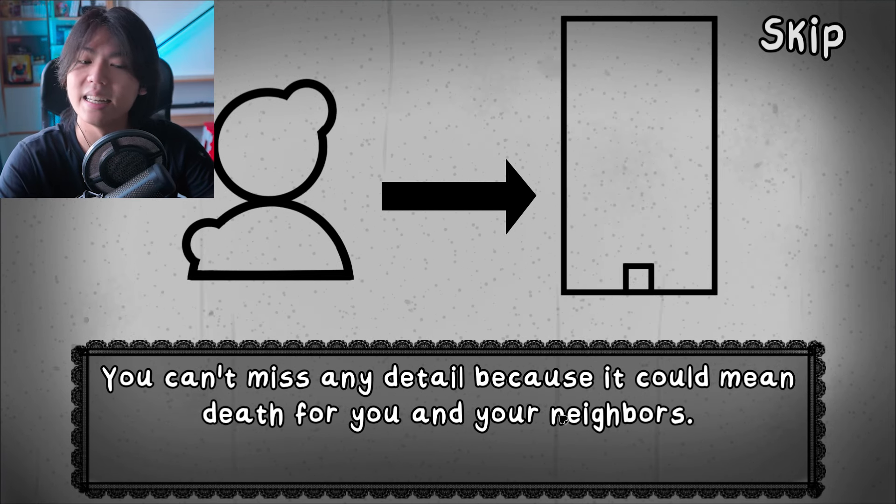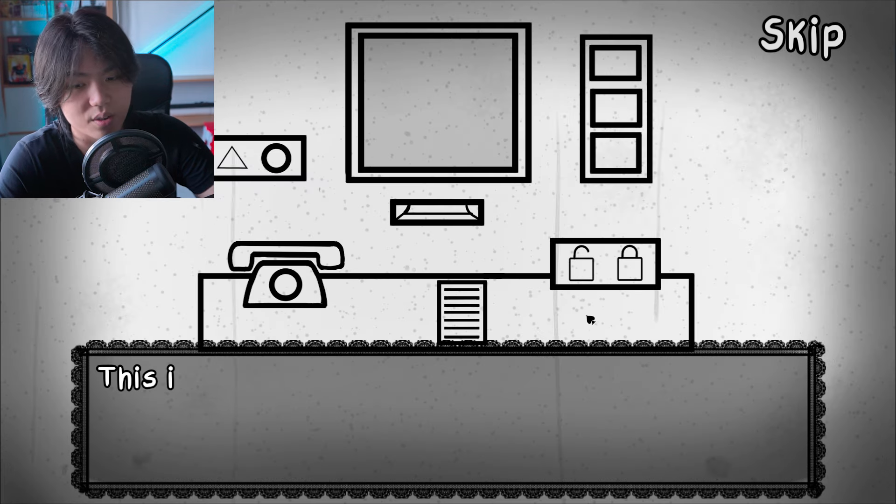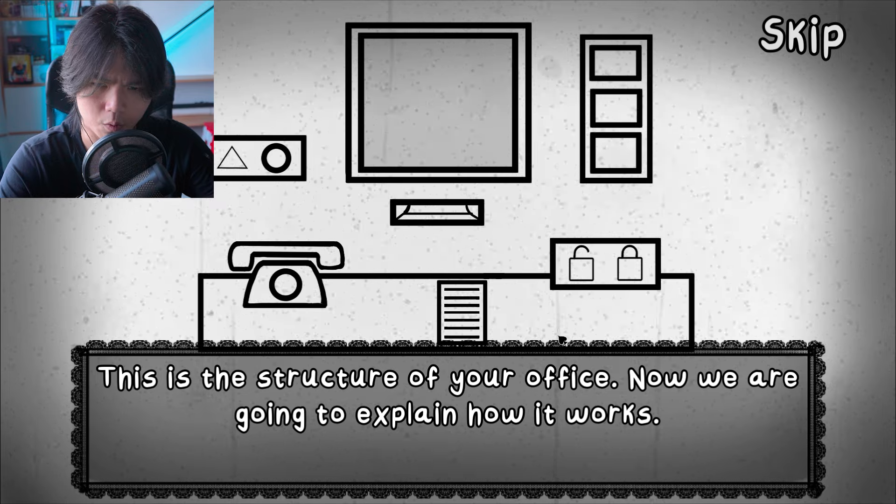Got it. Easy peasy — I can do that. You can't miss any detail because it could mean death for you and your neighbors. This is the structure of your office. Now we're going to explain how it works.